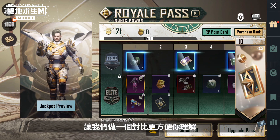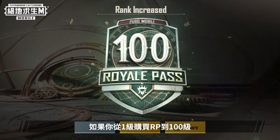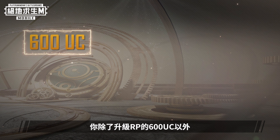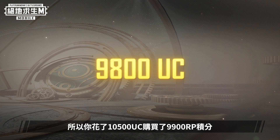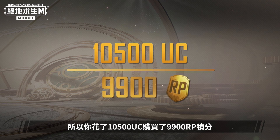Let's use an example to make things clearer. To upgrade a Rank 1 Royal Pass to Rank 100, you need 600 UC to upgrade the RP and 9,900 UC to purchase the 9,900 RP Points — meaning you'll need to spend 10,500 UC in total.